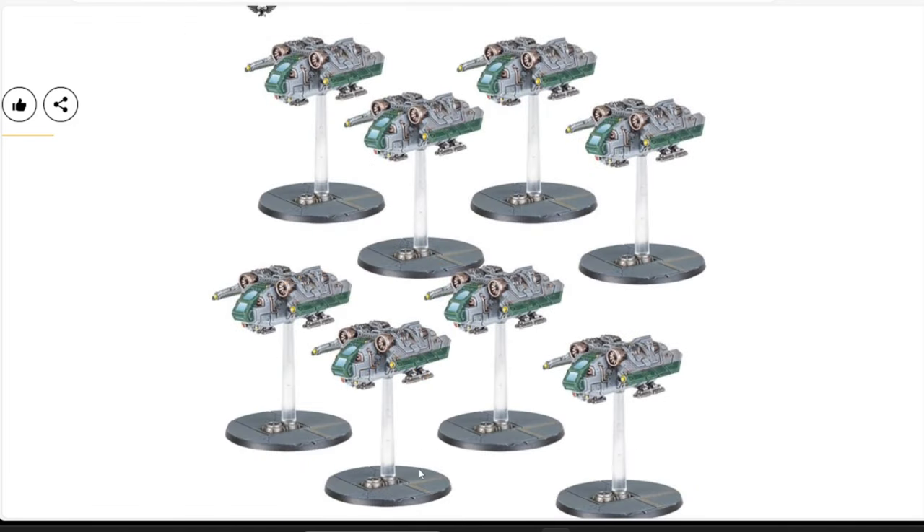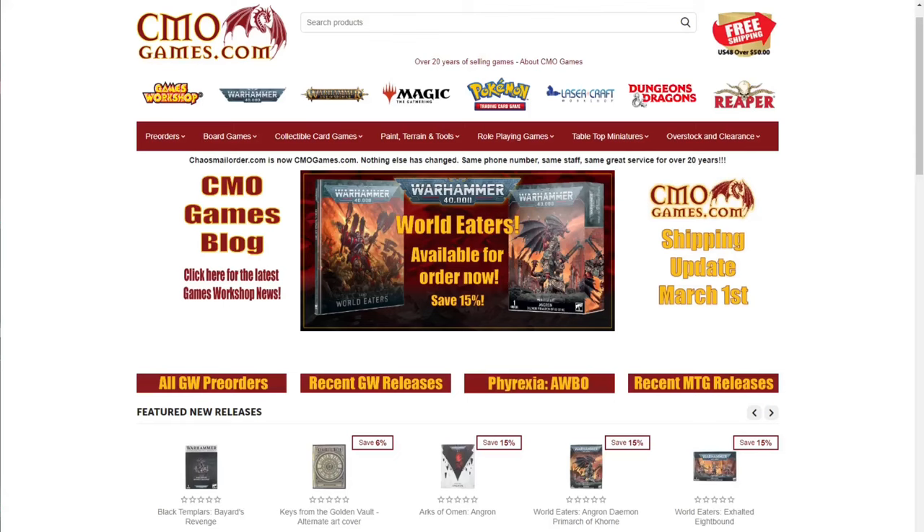Also for Legion Imperialis, we have the Arvus Lighters — eight of these transports in a set, including cool custom flying bases and loaded with detail. Once again $50 for eight of them, perfect for transporting your Solar Auxilia las-rifle infantry sections.